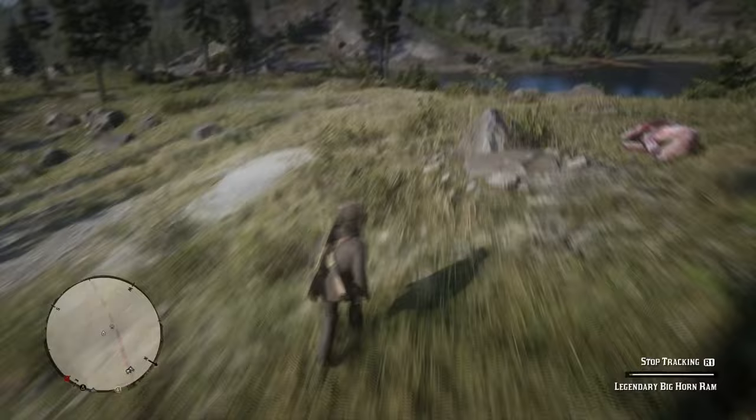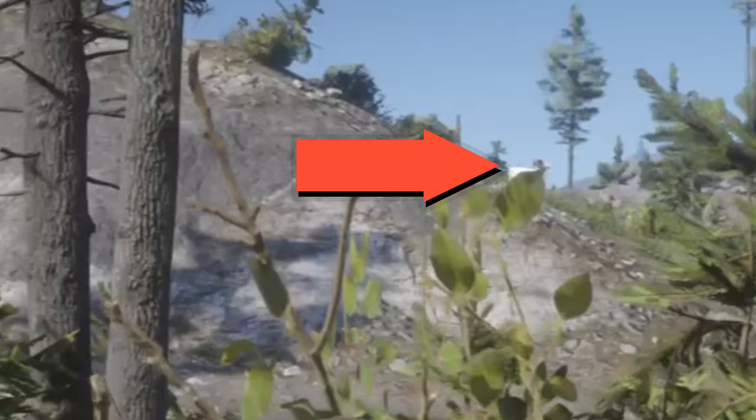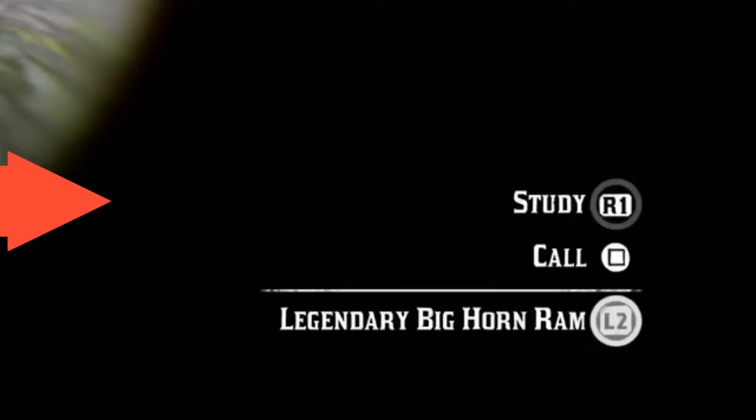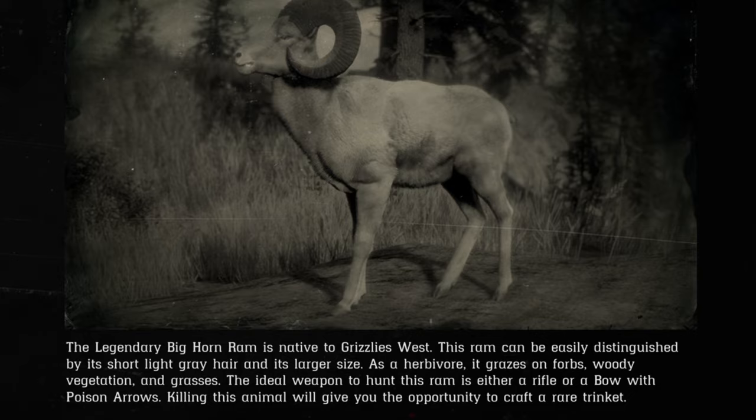After 3 or 4 clues, you will get to the legendary animal. You will see the legendary animal from a distance and you can take out your binoculars and study it. Once you study it, a little indication will pop up to show its info. You can check its information out and read all about it.